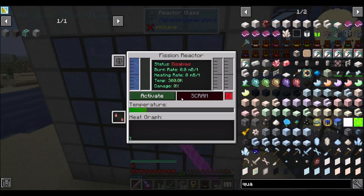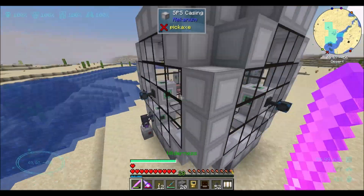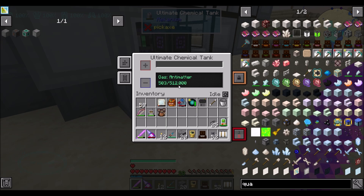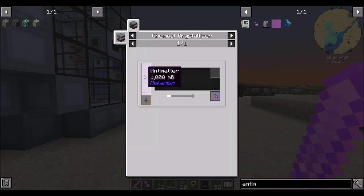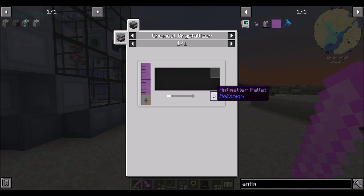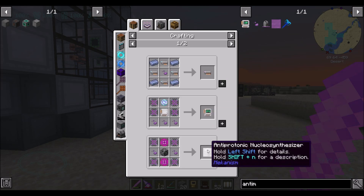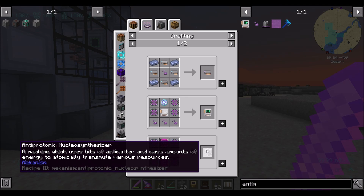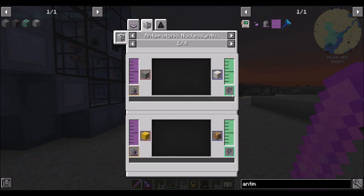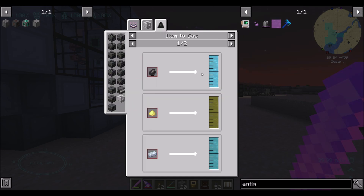I'd also like to produce more nuclear waste so that I can produce more antimatter and start playing with the antimatter stuff. We've got 503 millibuckets of antimatter — about half a bucket. Can antimatter be stored in a bucket? Probably not. Anyway, if we wanted antimatter pellets, we're going to need 1,000 millibuckets and a chemical crystallizer. There's a few antimatter gadgets I'd like to play with — like the antiprotonic nucleosynthesizer. It uses bits of antimatter and mass amounts of something — it transmutes stuff. Wool turns into blocks of redstone, coal into diamonds for 4 antimatter, diamonds into emeralds for 4 more antimatter. Pretty cool.